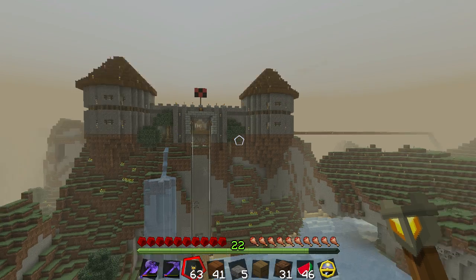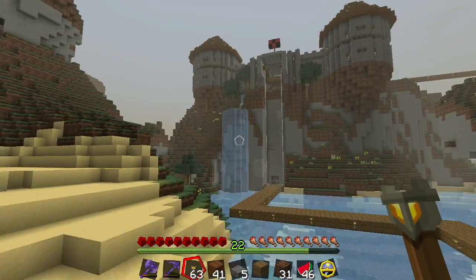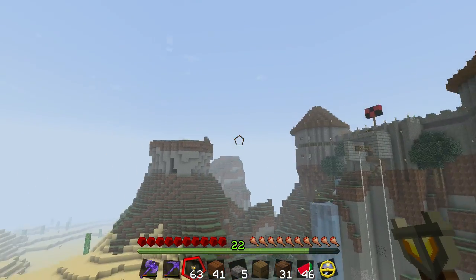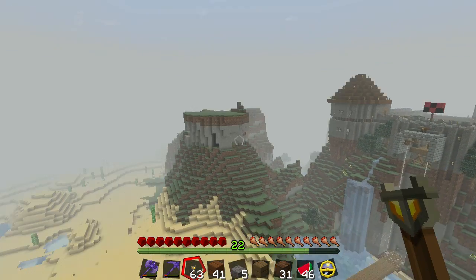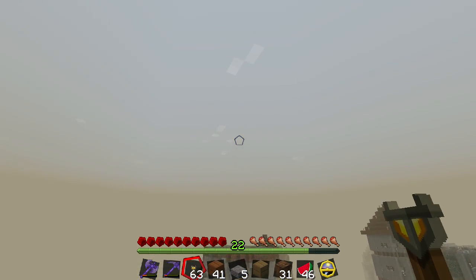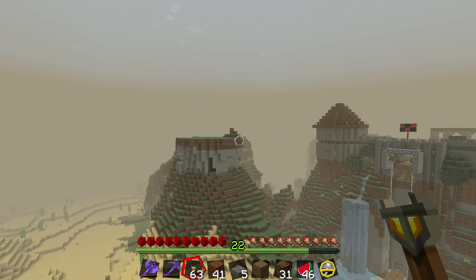I'm quite proud of this front part. It turned out quite well. It looks pretty ominous and looming and cool and all that. And eventually, when Gautamus, the BF, builds his looming dark obsidian wizard tower over on this side, it'll add to the sinister feeling of the place.